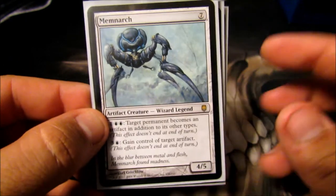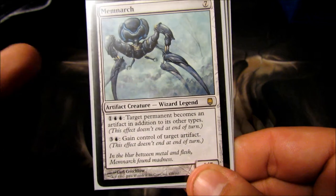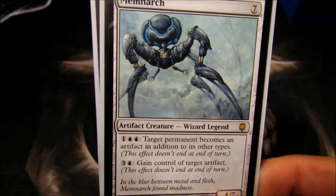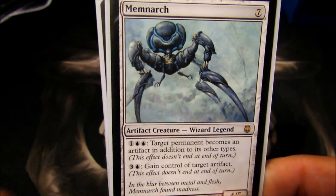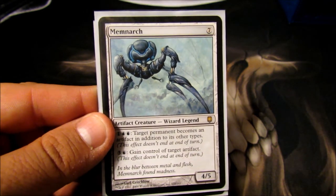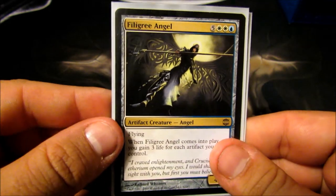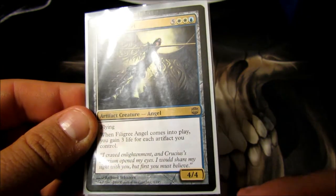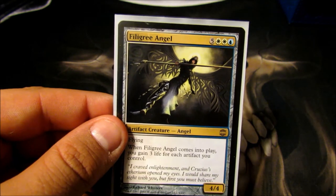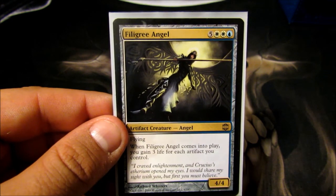Memnarch — super annoying to play against. Seven-cost 4/5 wizard. I can pay two blue and one colorless to make target permanent an artifact forever, and I can pay one blue and three to gain control of target artifact. So for every seven mana I have, I'm going to gain control of something forever. I'll usually start stealing people's lands first, which enables me to use his ability more often. When I play Mycosynth Lattice and everything is an artifact, I just pay four to take things. Super effective with infinite mana — I'm taking everything you've got real quick. Filigree Angel — eight-cost 4/4 flyer. When she comes into play, I gain three life for every artifact I control. I've used her to gain upwards of hundreds of life, and being able to kill her and res or blink her and replay her is really, really nice.